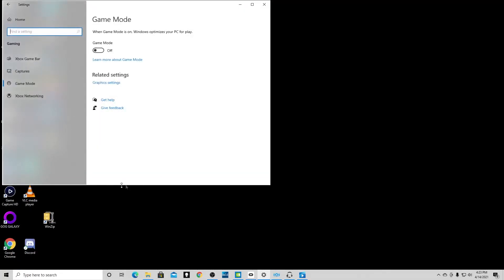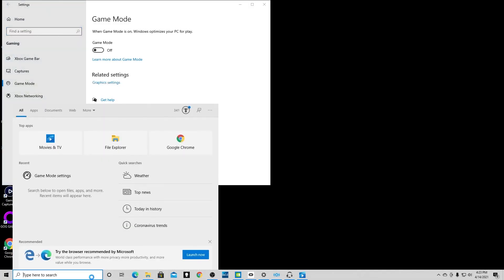First and foremost: Game Mode. What does it do? The world may never know — maybe somebody legitimately does, so throw it in the comments. When I first got my Quest 2 with the official Questlink cable, it wouldn't recognize my headset. I contacted Oculus support and they said to go to Game Mode and turn it off. I shut it down and immediately was able to connect with Oculus Link. So first and foremost, make sure Game Mode is off — just do a search for it on your computer.